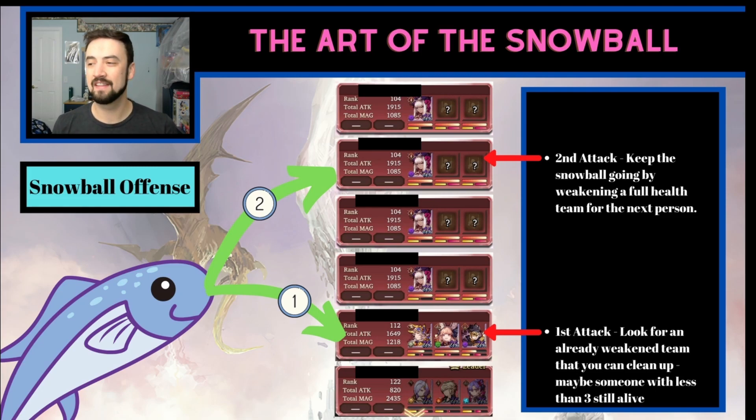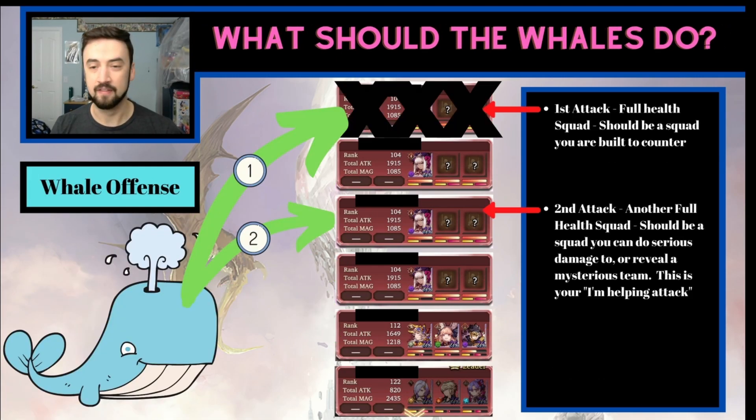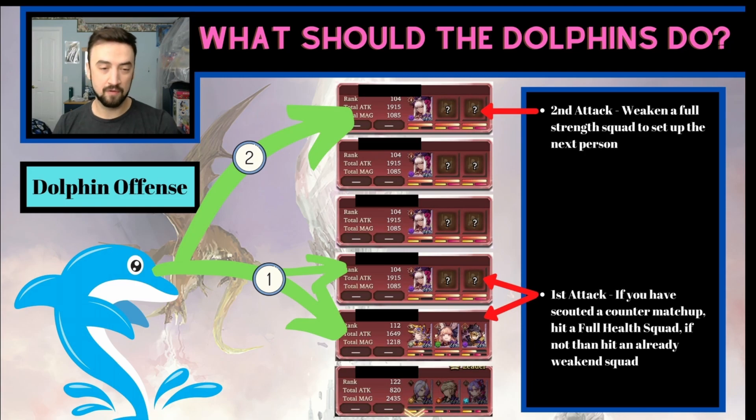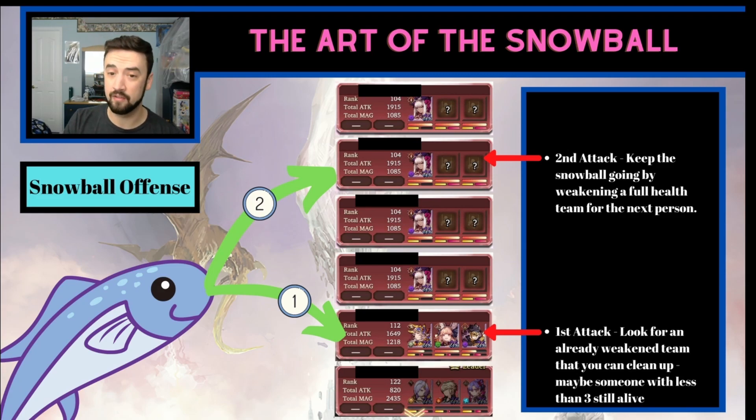So the general idea: if you're a whale, hit an unrevealed team, then hit another unrevealed team. If you're a dolphin, you have some choice — if there's an unrevealed team you think you can beat, smash them; if not, snowball and then reveal with your second attack. If you're free-to-play and have to snowball every time, look for the already-weakened team, then hook somebody else up by weakening another team. That's it — it's a pretty simple strategy, but if followed, you will find that you full clear guilds more often.